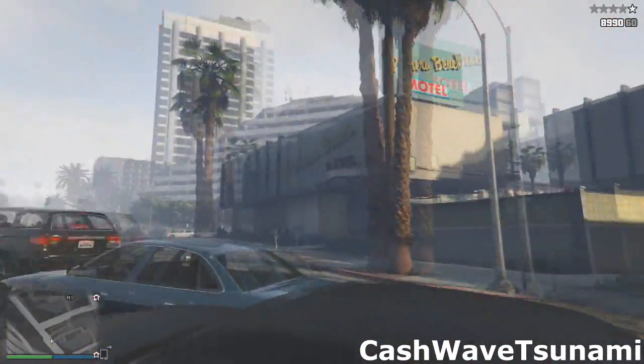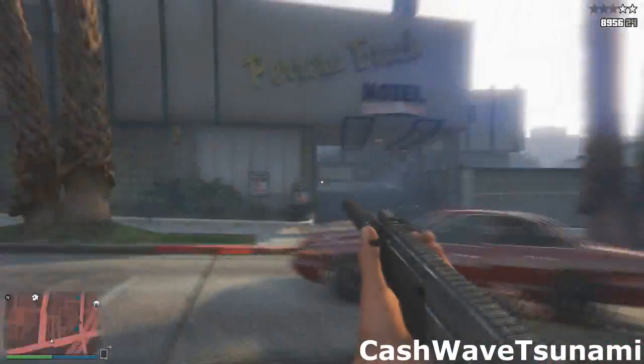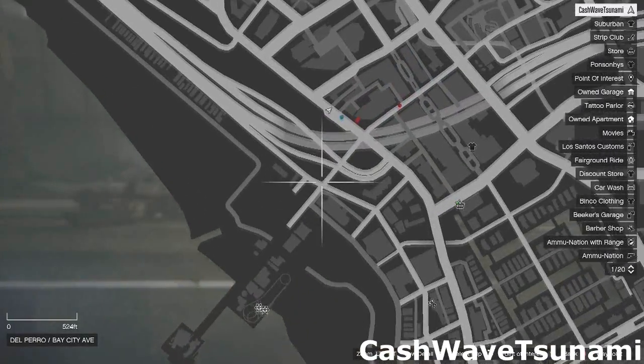Now I'm going to hop out and cause a whole bunch of havoc, get the cops on me, so I'll show you that the cops can't kill me once I get into this glitch. Once again on the map it's right here, right by the carnival pier.